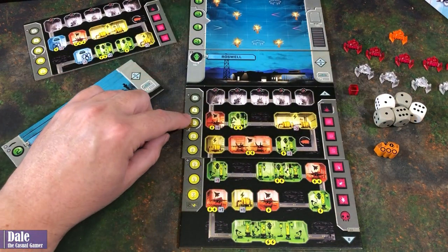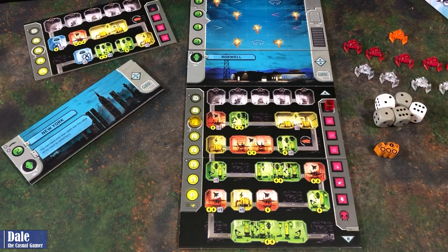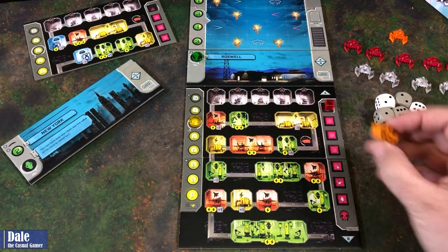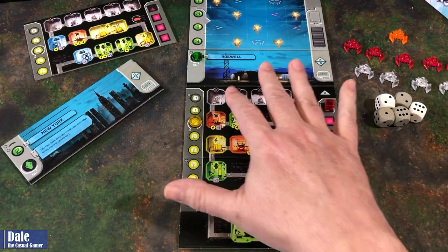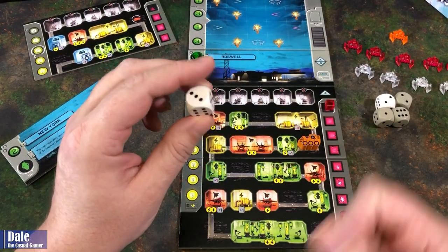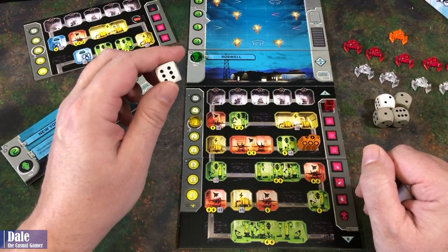Starting energy goes on a circle there, and zero damage on this side. Our research starts in this area. We have an excavator — that shows where it starts. We've got different colored rooms. The rooms at the top: basically when we put a die there, it's going to lower that value by one, which means the ship coming down moves one space less.